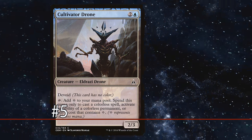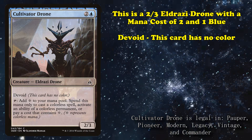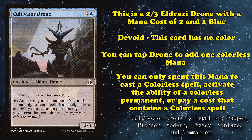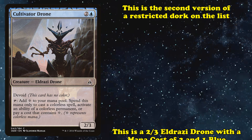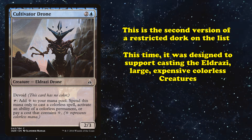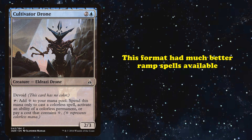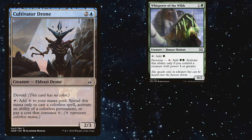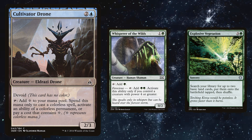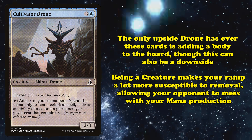At number 5, we have Cultivator Drone. This is a 2/3 Eldrazi Drone with a mana cost of 2 and 1 blue. It has Devoid, meaning it's colorless despite costing blue mana to cast. It has the ability where you can tap it to add one colorless mana, but you can only spend this mana on a colorless spell, to activate the ability of a colorless permanent, or to pay a cost that contains colorless mana. Drone was designed to support the Eldrazi in Oath of the Gatewatch, who were huge, expensive, colorless creatures. However, the format had much better ramp spells available in green, like Whisperer of the Wilds and Explosive Vegetation.